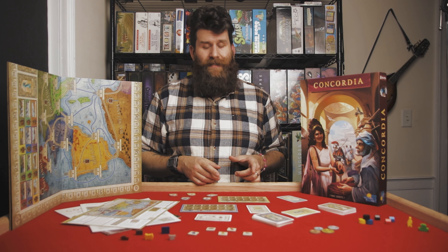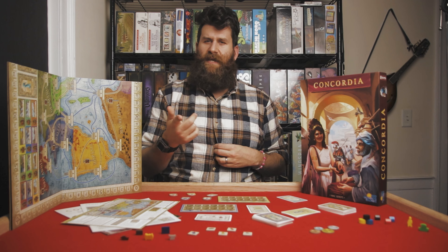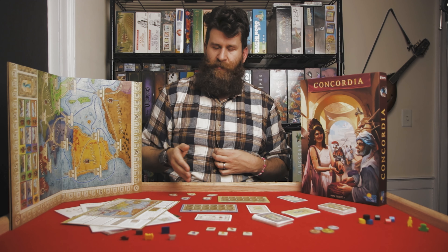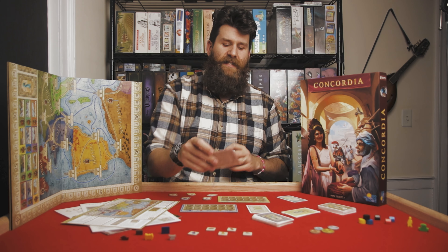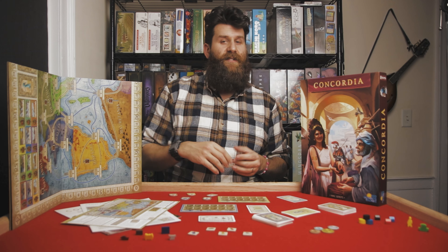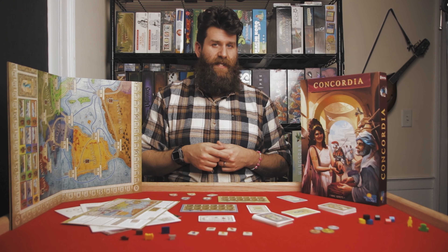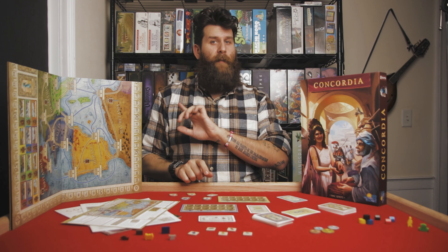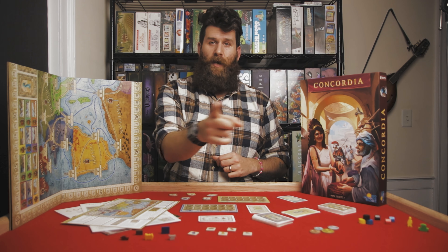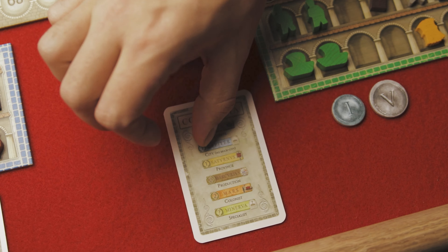Each player is also going to gain some money. First player starts with five, second player starts with six, third player starts with seven — it increases one per player going clockwise around the table. Lastly, the player to the right of the starting player is going to get the Prefectus Magnus card. That starts with them and moves counterclockwise each time it gets utilized — so once a player utilizes that special ability, it slides to the player to their right. While player turns go clockwise, the Prefectus Magnus special ability goes counterclockwise around the table as it's being used. Each player also receives one reference card, and the players are now good to go.